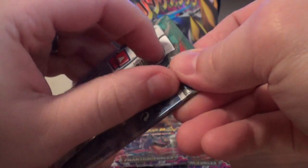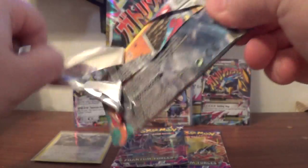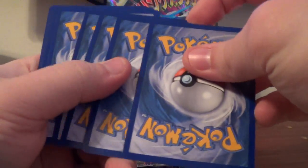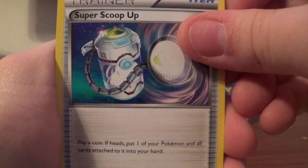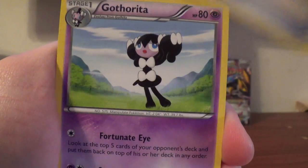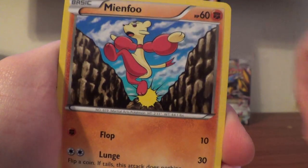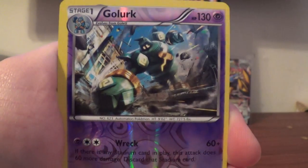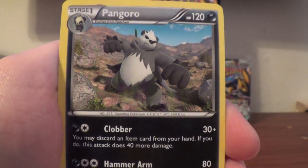Onto Tyrantrum. Last pack of Furious Fists. Make sure you guys like, comment, and subscribe as there are tons of videos that will be uploaded. We have Super Scoop Up, Jaw Fossil, Gothita, Mienfoo, Bellsprout, Scraggy, Drowzee, Makuhita, Golett Reverse, and a Pangoro Rare.